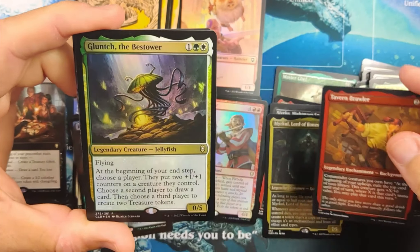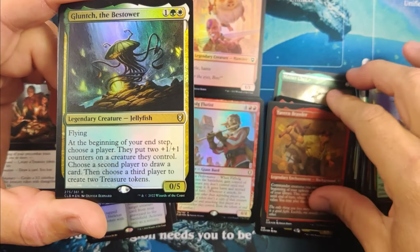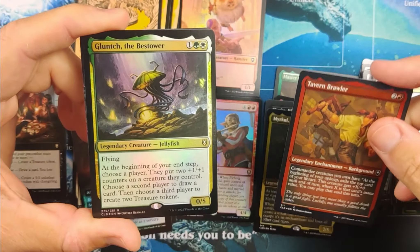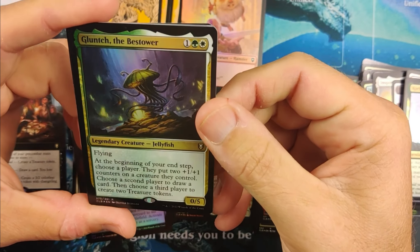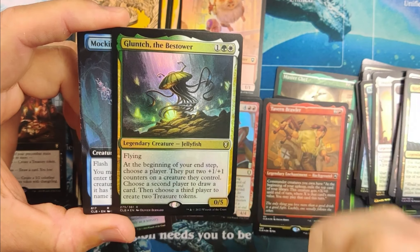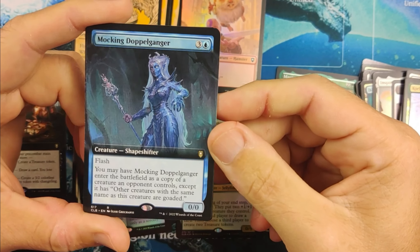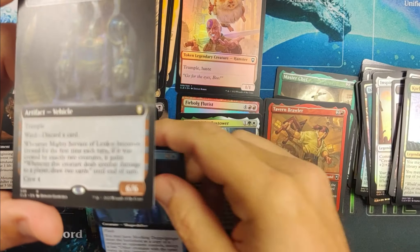Tavon Brawler — one of those Commander creatures you own. At the beginning of your upkeep, top card of your library — this creature gets plus X/0 until end of turn where X is that card's mana value, and you may play that card this turn. Pretty nice. Glunch the Bestower — just a really fun Commander card. Mocking Doppelganger — always like those shapeshifters, good in so many decks.